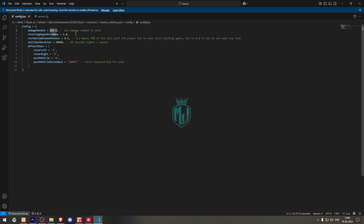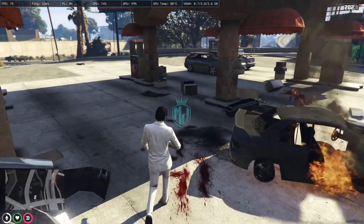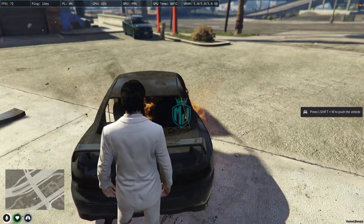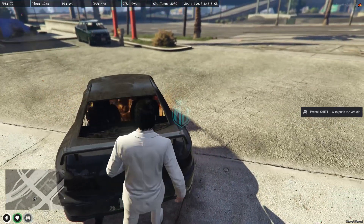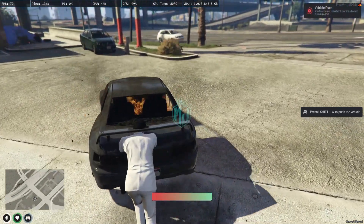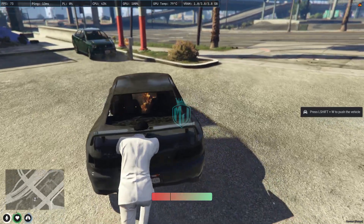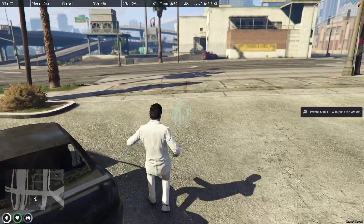You can change the damage amount in the config file — you can make it 30-50%, it's up to you. When you come close to the vehicle, you will get to see LShift + W to push the vehicle, as you can see right there. You can push it like this, and you can use WASD to move the vehicle as well.